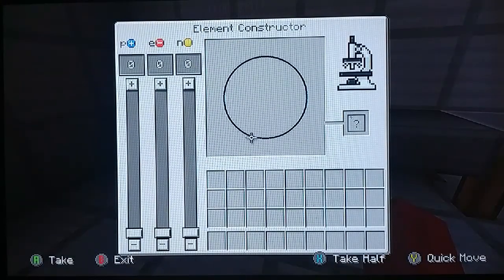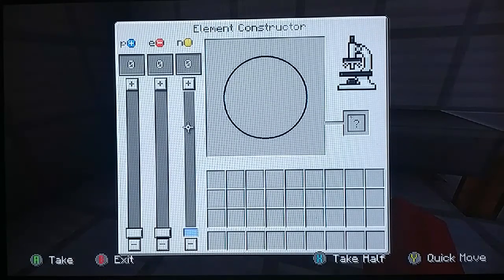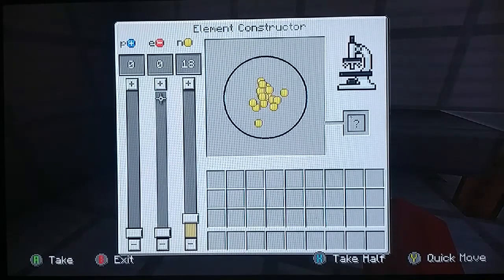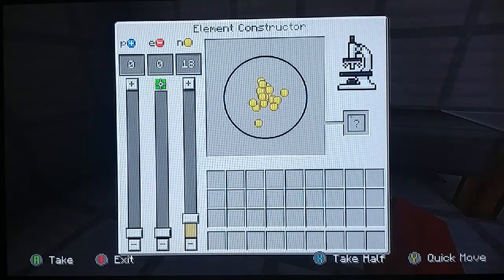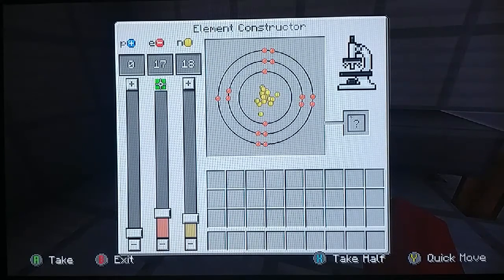We're going to start off simple — this is just a demonstration. There's so much you can make with this. Let's start off with trying to obtain chlorine. For chlorine, it is 18 neutrons. So if you just click on this bar — if you're using the console or Xbox — there are 17 electrons and 17 protons to make chlorine, and this will give you chlorine.